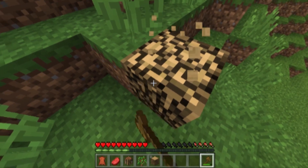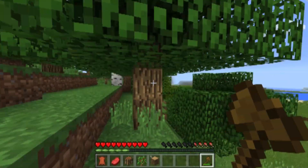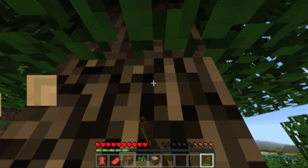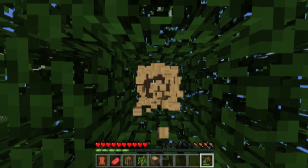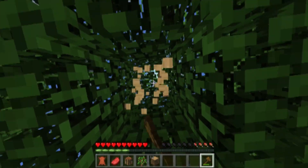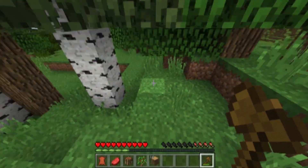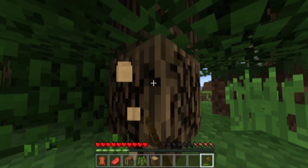We'll grab a few more pieces of wood. I guess we'll just use up the rest of this axe and then we'll start worrying about other tools so we can actually get some food, because our hunger is going really down. I put it on — I believe it's either normal or hard. I'm not really sure how they set out their whole difficulties. Regardless, we still need to worry about food and mobs.